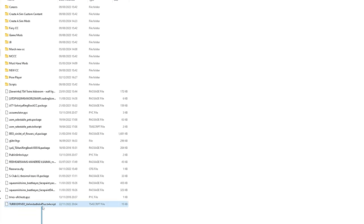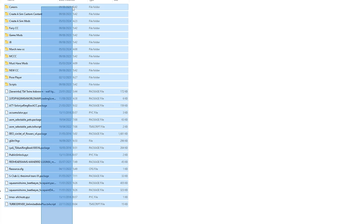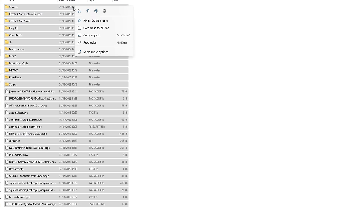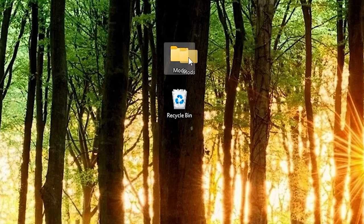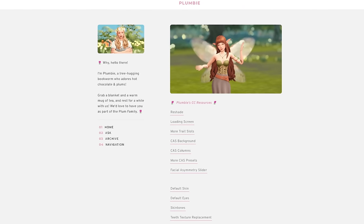In my last video I talked about why I need a fresh start with the Sims 4, and to properly have this new beginning I must reset my mods folder. This means deleting every single piece of custom content I currently have in my game — that includes my default eyes, my default skins, my CAS background, and all of my mods as well. I'm literally deleting every single piece of content in my mods folder so I can properly refresh.